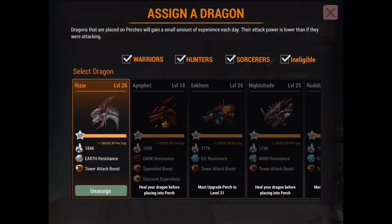Apathet will also give discount super shots, so that's massive for a perch bonus.